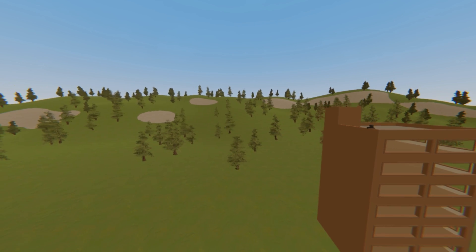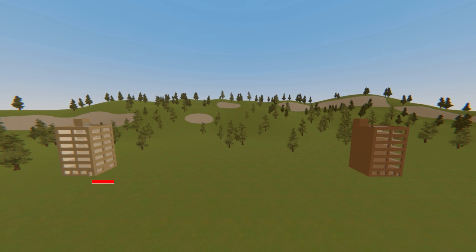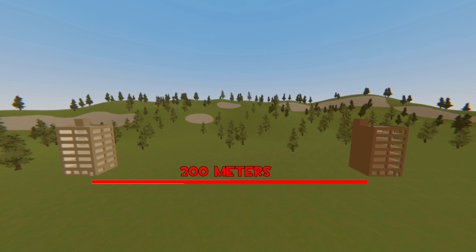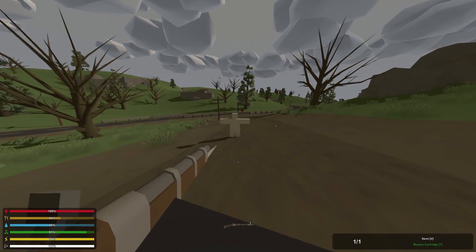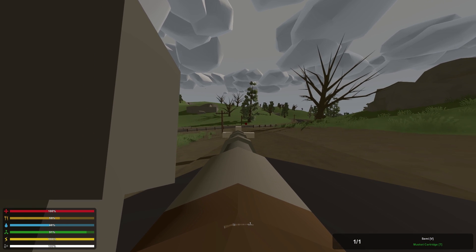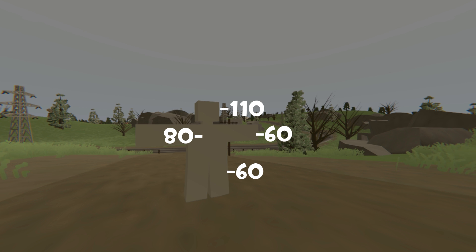The range on this is 200 meters. I cannot put any rangefinder, scope, or anything like that on it, but the max range is 200 meters. Heading on over to player damage — I have my trusty mannequin over here. A headshot on a player will kill them because it does 110 damage. A body shot is going to do 80 damage, and any arm or leg is going to do 60 damage.